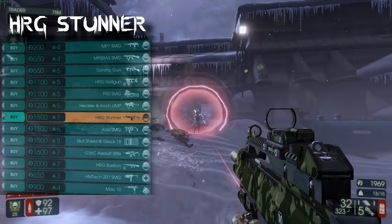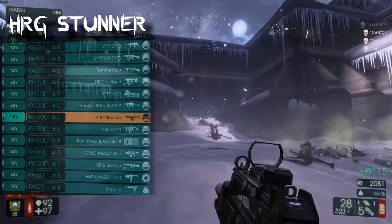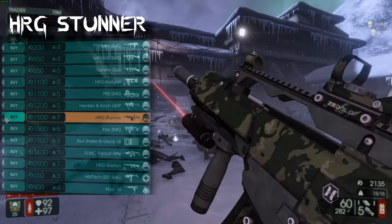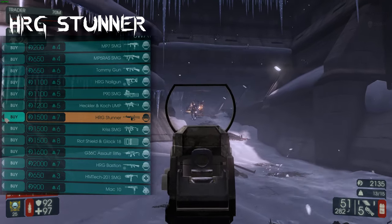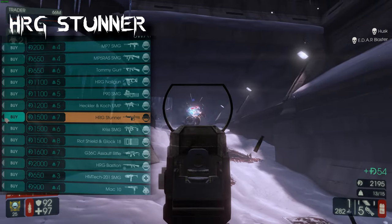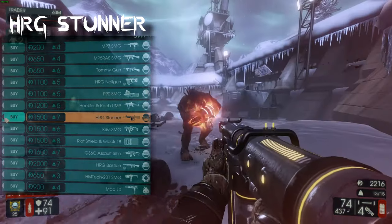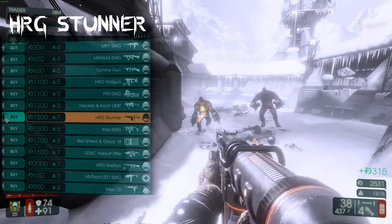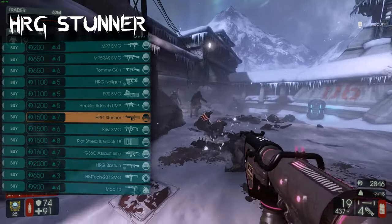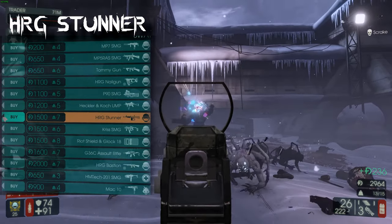The HRG Stunner — I don't like HRG guns for the most part. It has very little ammunition; its main gimmick is stunning Zeds and the alt fire is like a flash bang. It's just not that helpful. You'd think having tons of flash bangs would be amazing for Scrakes and Flesh Pounds, but realistically your job as SWAT isn't to take down big Zeds, and the damage and ammo count aren't good enough to be useful. Just avoid the HRG Stunner.